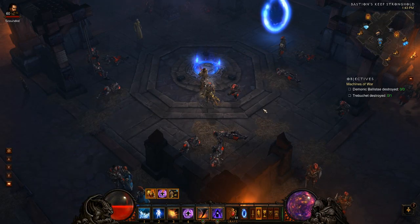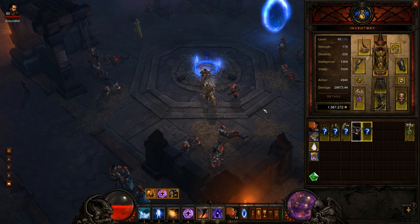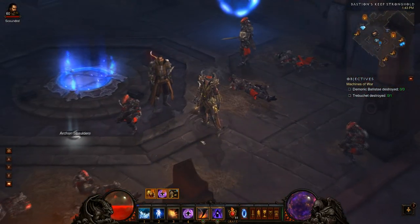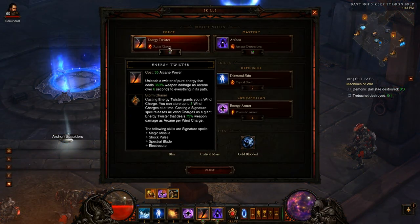What's going on guys, Trevor here, bringing you a new video on the Storm Chaser build, which is the new popular build going on, replacing Wicked Wind. It's basically just like Critical Mass, only instead of Wicked Wind we're using Storm Chaser now.